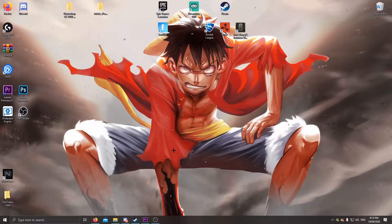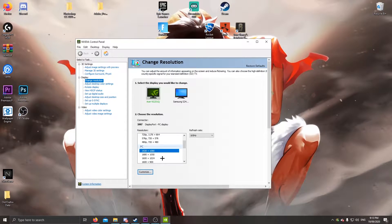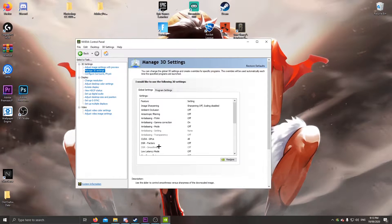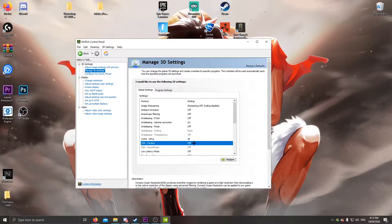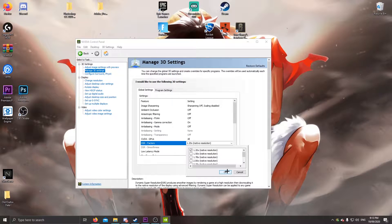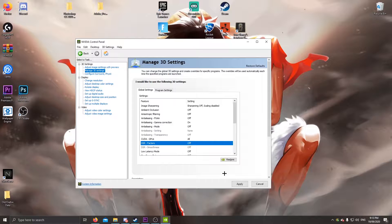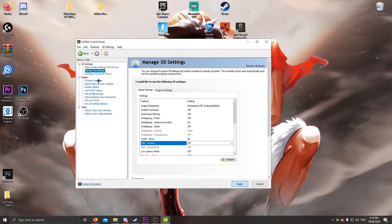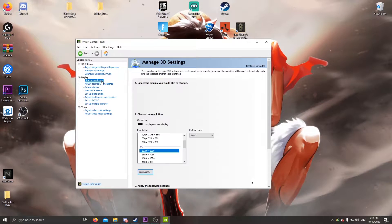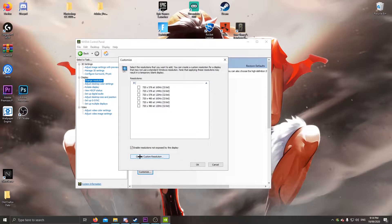You want to go to the control panel. Once you get to your control panel, you want to go here first — go to DSR. DSR — once you find it, if it's on it'll probably look like this. To turn it off, click on it, click okay, then click apply.